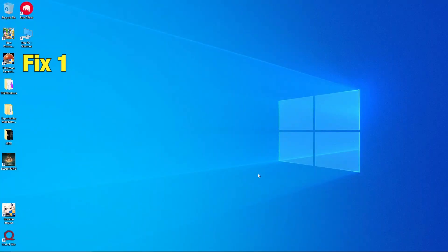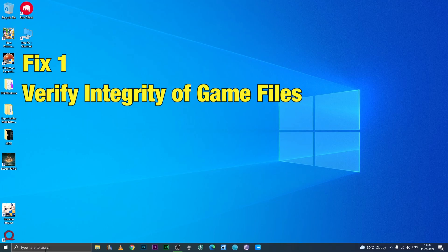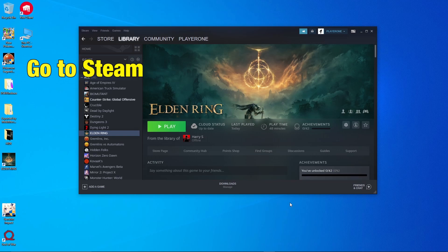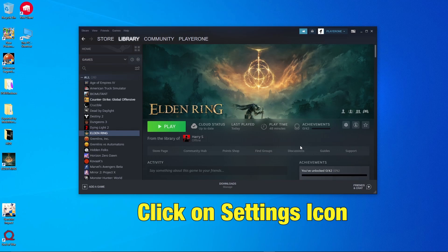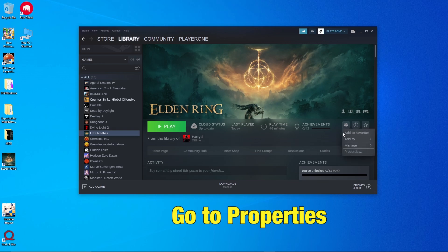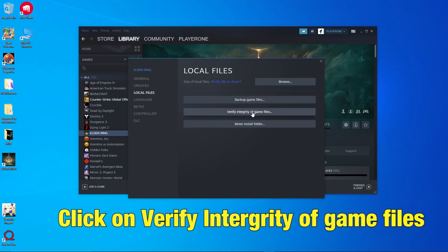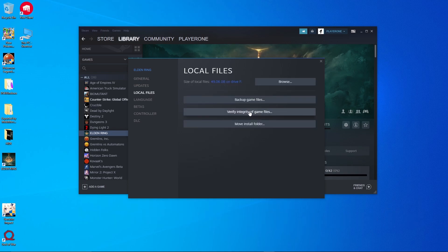Fix 1: Verify integrity of game files. You can verify the game files by going to Steam, clicking on the settings icon, going into Properties and selecting Local Files. There, click on 'Verify integrity of game files.' This will check all the game files and if any of them are corrupted, it will repair them.